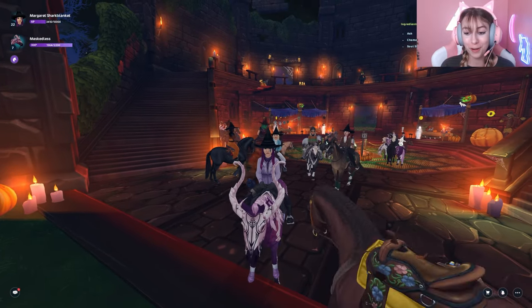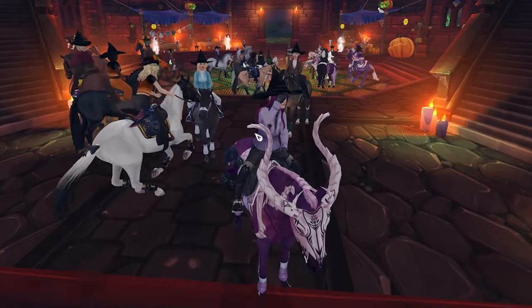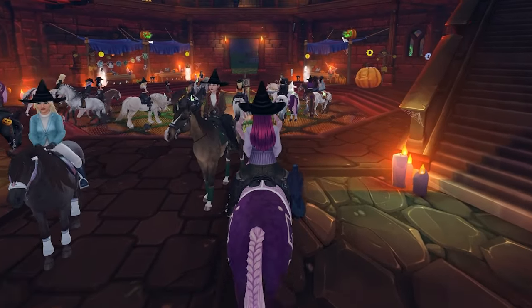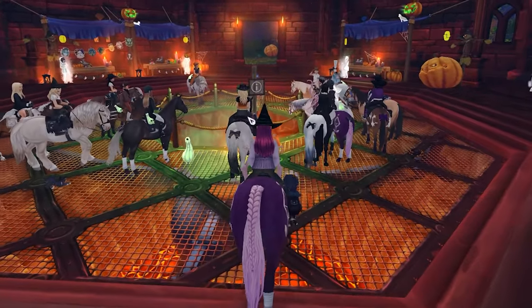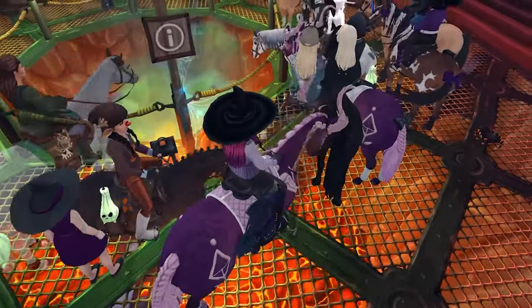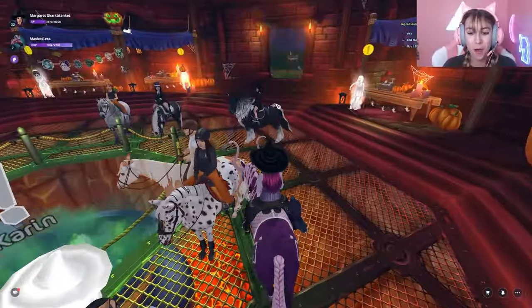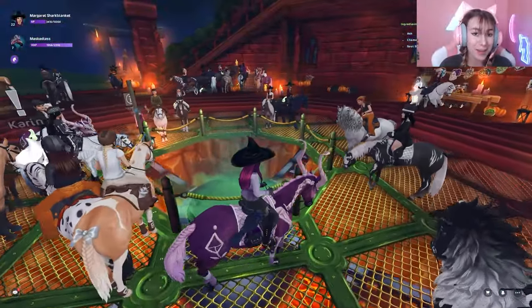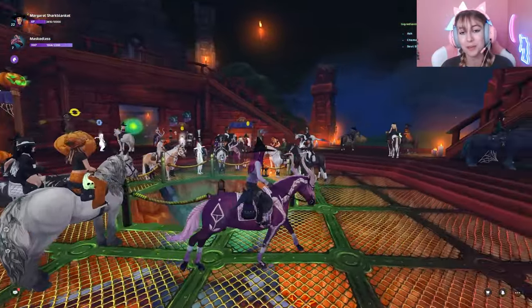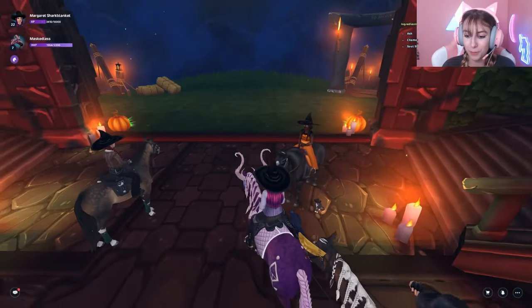The free secret cat pet — basically, if you don't know, Star Stable recently introduced the cauldron last year, which is basically a gacha where you put in three ingredients and you have a little bit of a chance to get an item from the dressage set, or if not that, a free cat pet that is only available throughout this Halloween update, so it's a pretty limited time pet, but it is free and super cute.